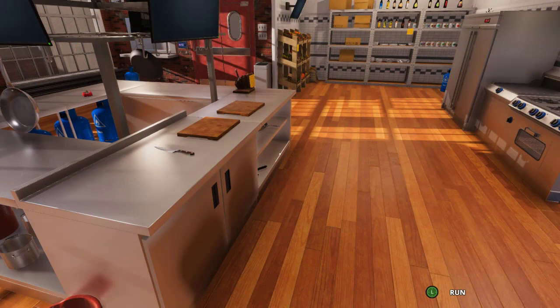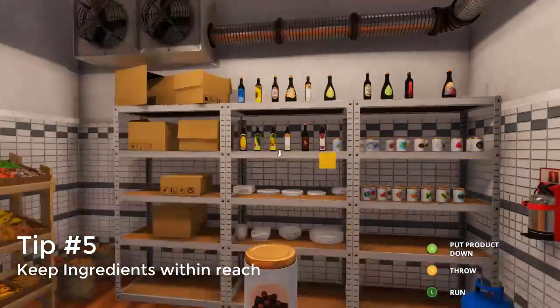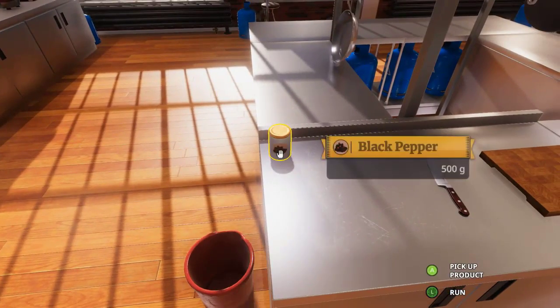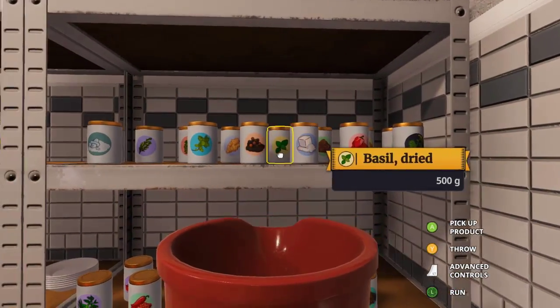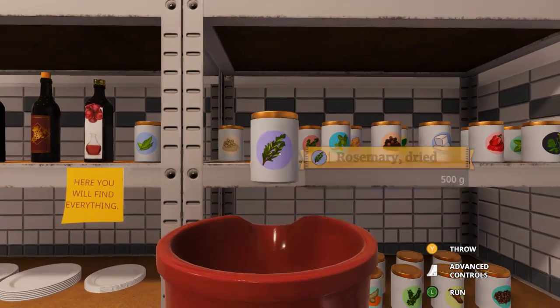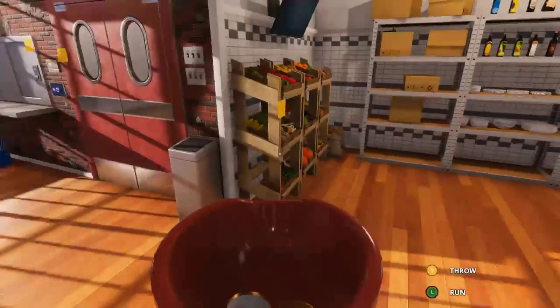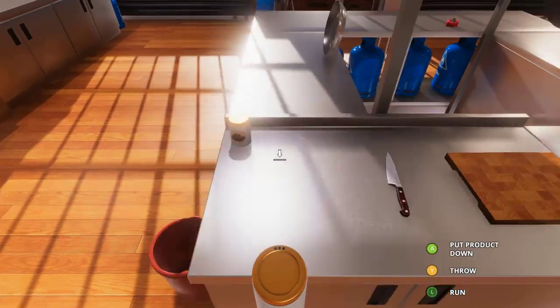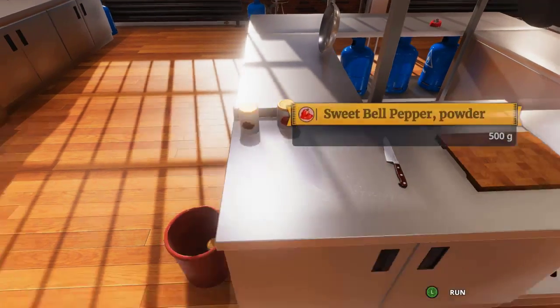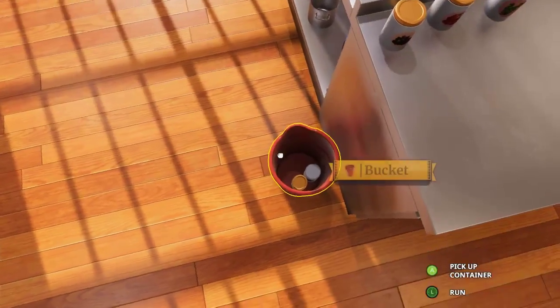One of the last tips I wanted to share is making sure you keep all of your seasonings and everything else you need — like your oils and all that stuff — within reach. Do not leave them on the shelving where the game puts them by default. This is your kitchen and you can put them wherever they are useful to you. I like to grab the bucket, take all of my essential ingredients — all the stuff I know I'll be using immediately — and bring them over to the counter into my workstation. So I don't have to run back and forth, because you're going to end up leaving them over there anyway. Just leave them in your designated workspace — it'll make life a whole lot easier.